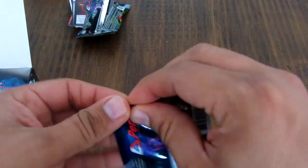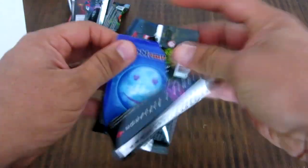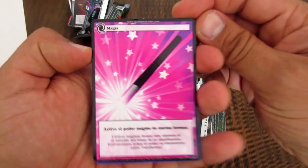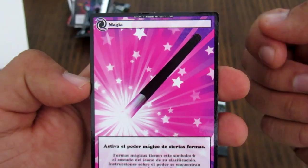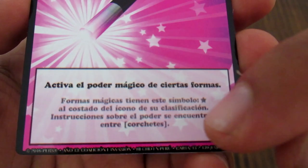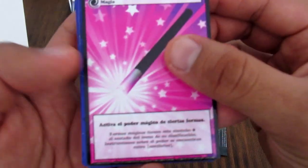Vamos al segundo sobre. La carta del revés de Blobby Mundo es el mismo de siempre. Primera carta: este es el concepto nuevo, que es la magia. Esta es una carta cósmica que activa todas las cartas que tengan efectos mágicos o que requieran magia. La juegas y afecta a todos tus Blobbys que necesiten magia. Las formas mágicas tienen el símbolo de estrellita. Tú juegas esta carta cósmica y activa todos los poderes mágicos de las formas que tengan obviamente estos poderes.